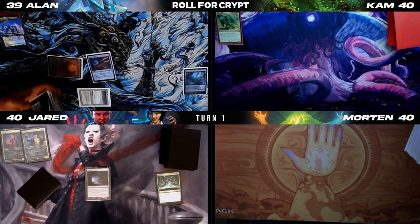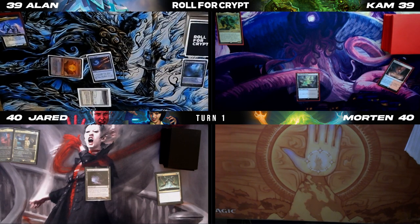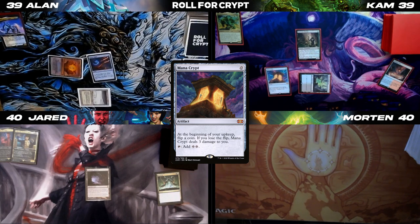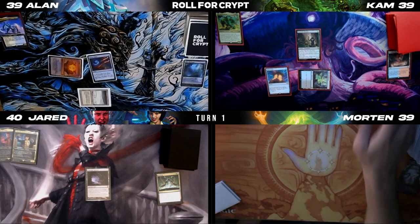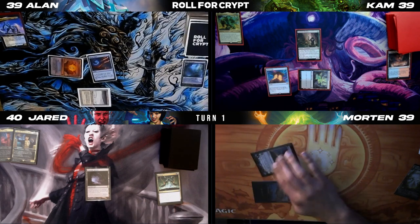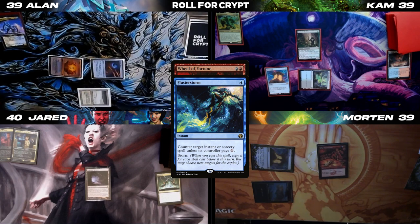I will draw. Play Scalding Tarn, crack it. I am going to tap for black mana, play a Deathrite Shaman, and play a Mana Crypt. Draw for turn. Crack it, lose one life. Get a Volcanic Island. And I will tap three for Wheel of Fortune. You have no mana open, so I'll waste my Flusterstorm on that because I don't want to waste the rest of my hand. Pass the turn.